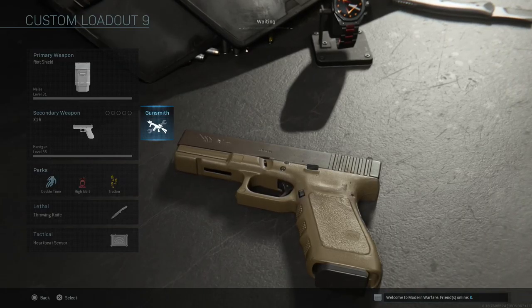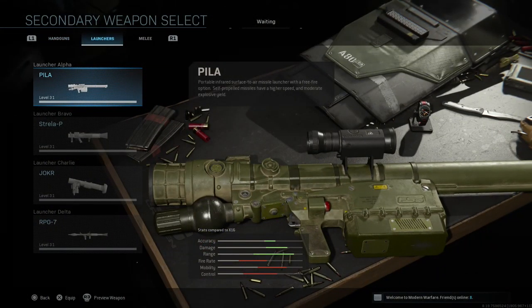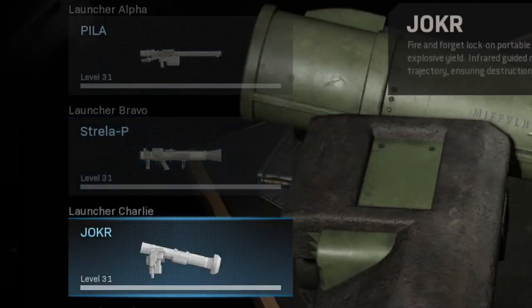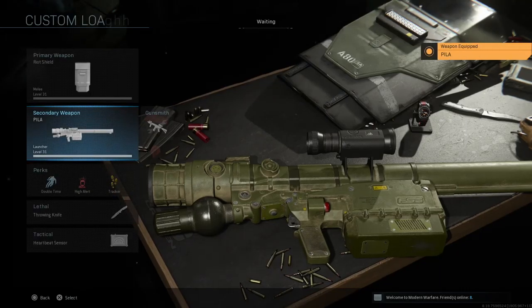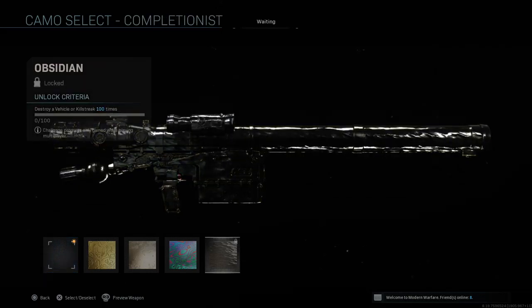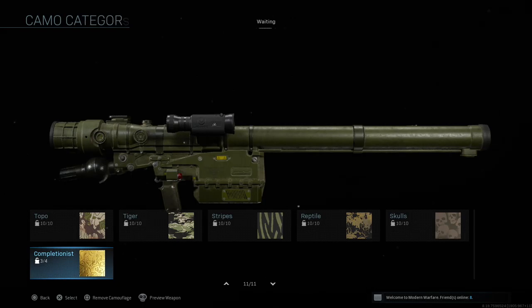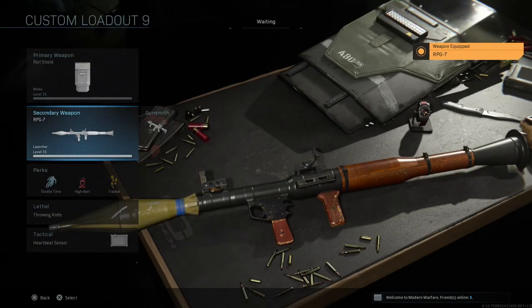Play however you like. For the launchers — the PILA, the Strela-P, and the JOKR — you just have to destroy killstreaks such as vehicles on the ground and in the air: destroy a vehicle or killstreak 100 times. This should be pretty easy, just pull it out whenever you see a VTOL, jet, or UAV in the sky.